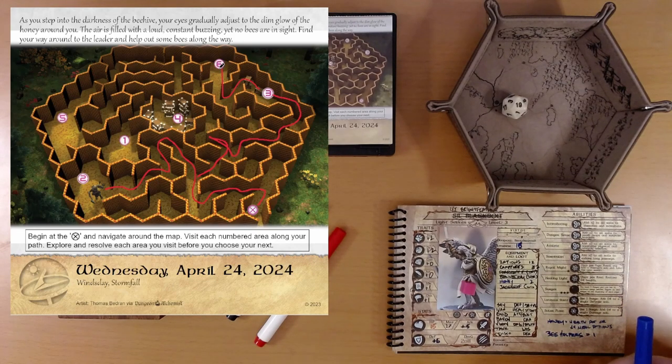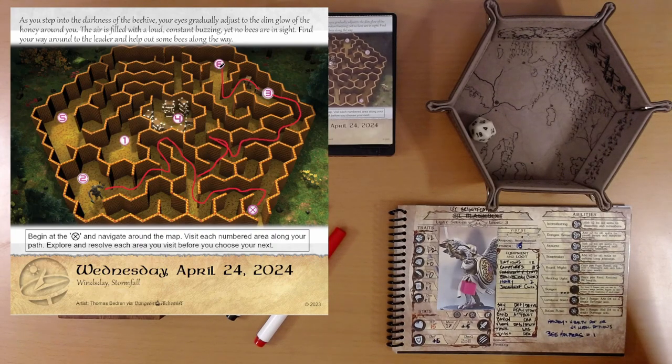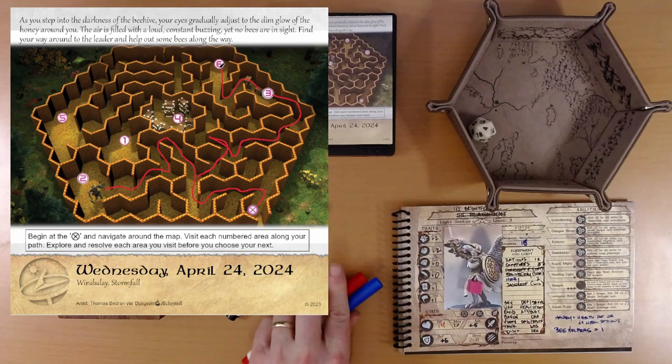The buzzing sound grows too loud to bear. Roll d20 plus constitution. Reminder: danger sense — we do have danger sense, that gives us plus two, but our constitution is plus zero. 4 plus 2 is 6 — we have to get to 11. We have our boon die, but I don't think anything else is going to help us. Result is 10 or less: the loud, incessant buzzing pierces through your ears, disorienting and confusing you. You're unable to focus, and your movements become erratic. Reduce your health by one — that takes us down to 14 health.